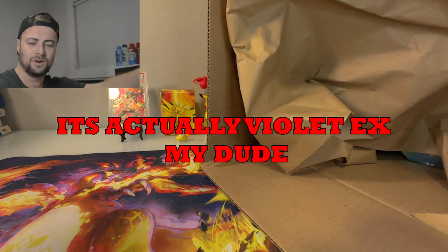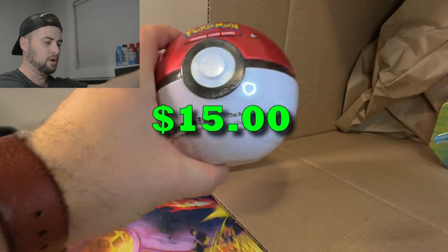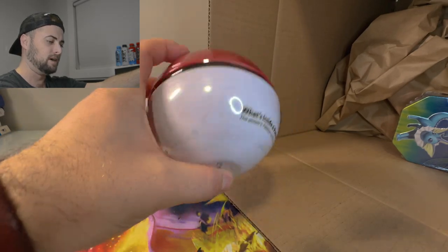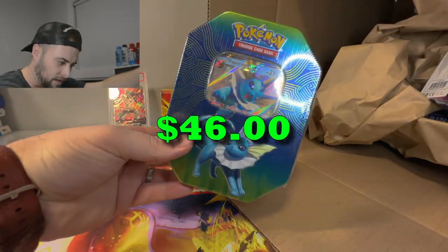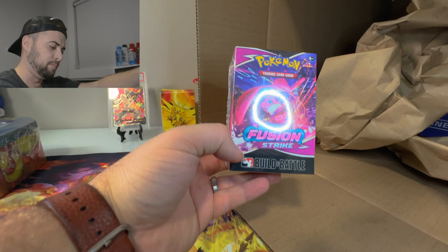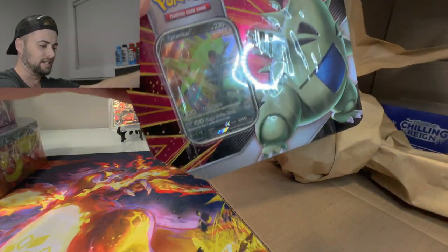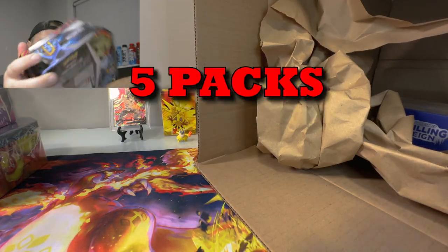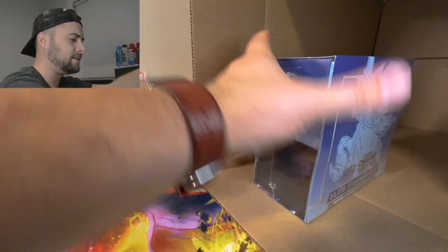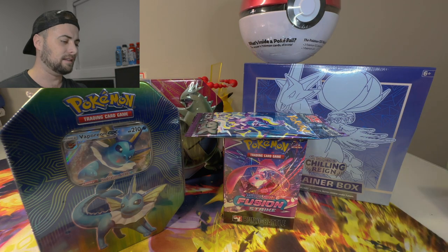Let's go! There's a bunch of paper — whoa, what the heck is that? An official Pokémon Center Poké Ball tin, and it looks like there's another tin here: a Vaporeon GX tin. Oh nice, a Build and Battle Box — I don't think I've ever opened one of these. It's a Fusion Strike Build and Battle Box. We also got a Tyranitar V from Battle Styles and a Chilling Reign Elite Trainer Box. Not a bad mystery box — I'm actually pretty surprised.